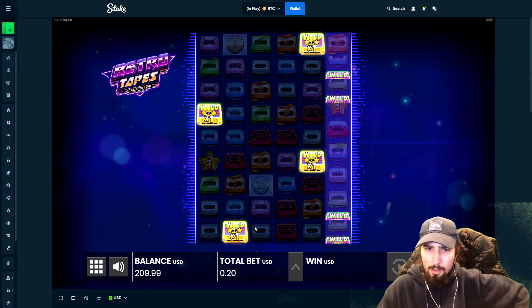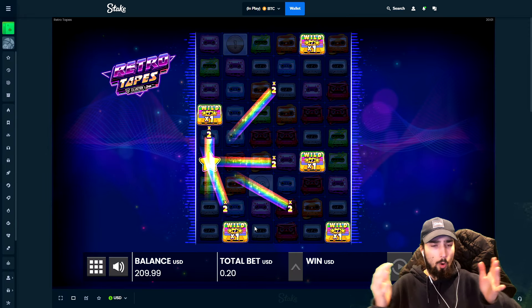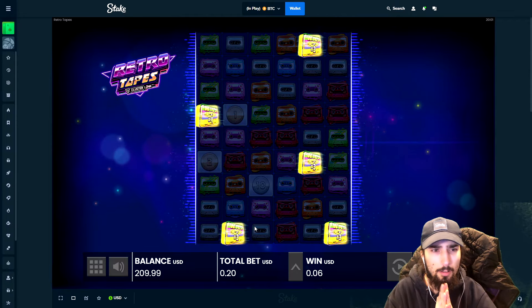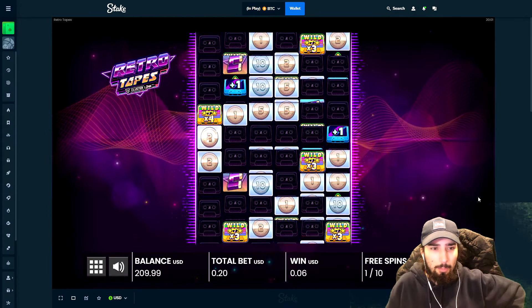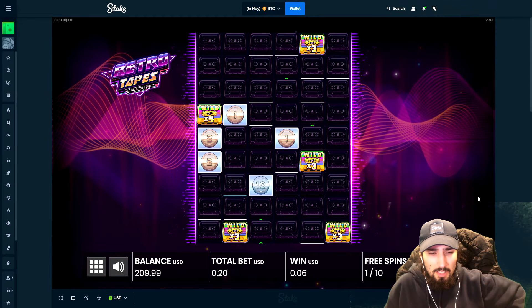Drop another one. Maybe another one? Whoa, whoa, whoa — 5 freaking wilds on the board right now! They're kinda spread apart, but dude — 10 spins with this? Come on, this has to do something here. This has to be a good setup. This has to be.